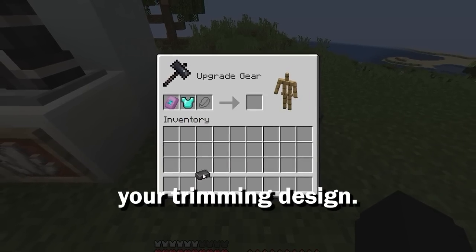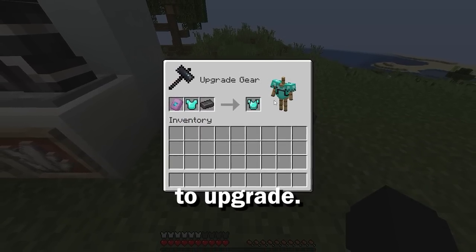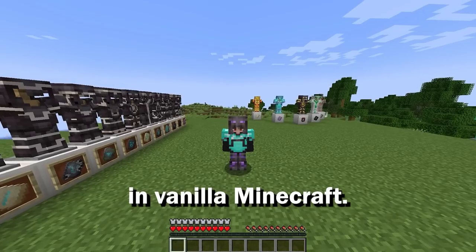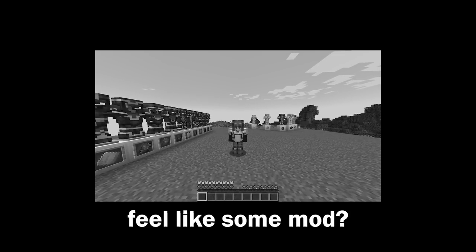First, place your trimming design, next a piece of armor that you would like to upgrade, and then an ore. Now you can fully customize a piece of armor in vanilla Minecraft. Is it just me, or does this feel like some mod?